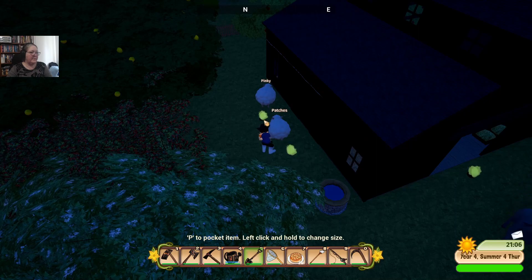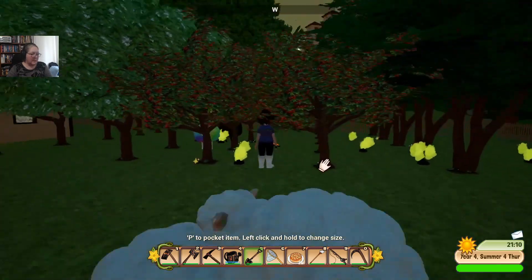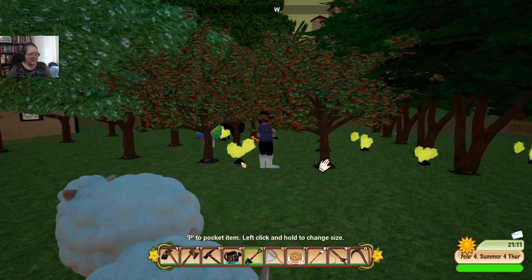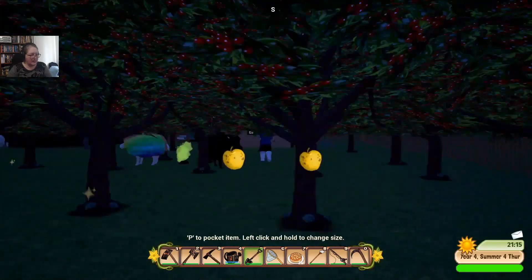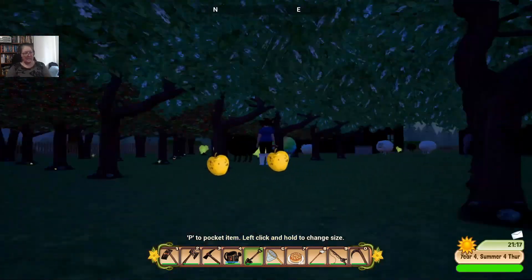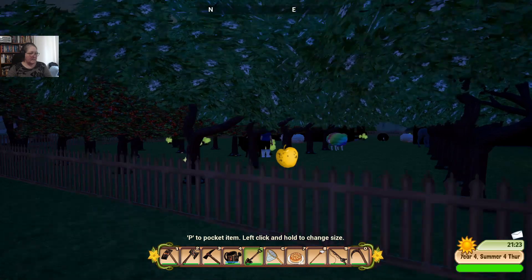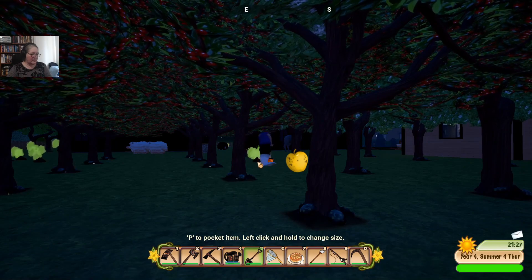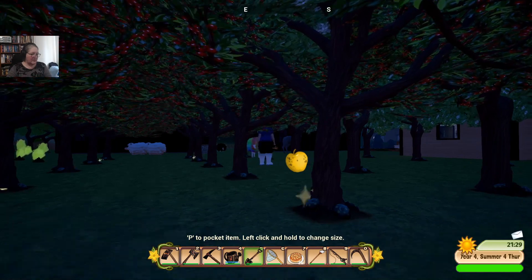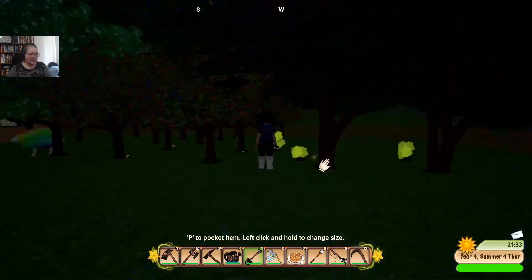I'm also not seeing multiple squares for where my shovel is affecting, so I'm not quite sure what's going on with that. I'm crowding my mic again, sorry guys. One of the problems with fruit trees is it gets pretty hard to see what's going on underneath them. These ones are much more spread out than my first planting, so I'm not quite sure what's going on.